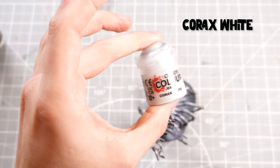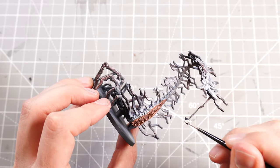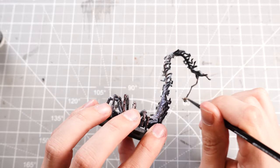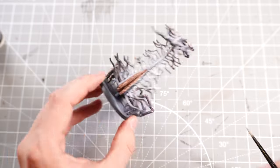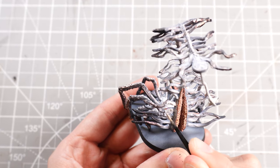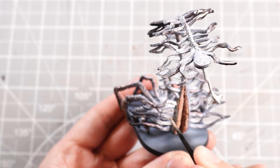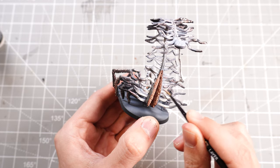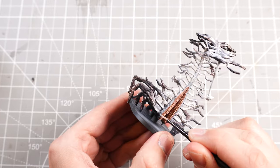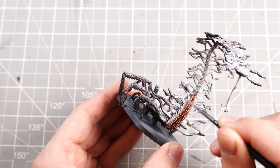I'm going to grab some Corax White and use that to go back over some of the brighter parts where I have the colour shift paints on, just to make them more white rather than just having the pearlescent, iridescent colours. I'm blending it nicely from the centre outwards so that it goes from a bright centre to the shimmery colour-shifty tones towards the ends of these horrible tentacle things. Then I can highlight certain edges of the body going up towards the centre and round the edges of the mouth, following suit across all of the tentacles as well.